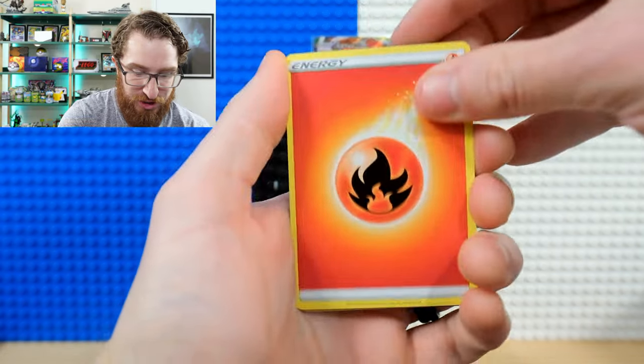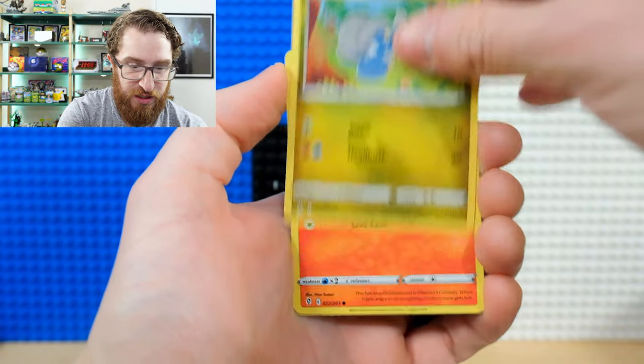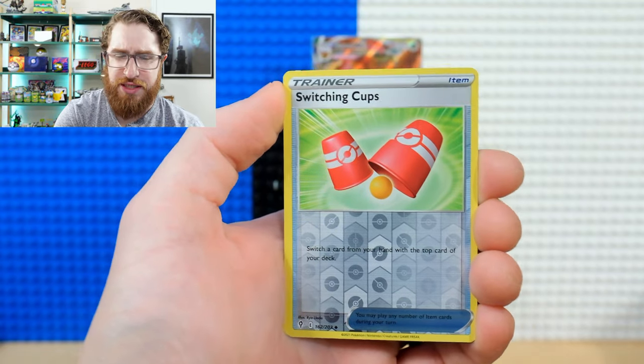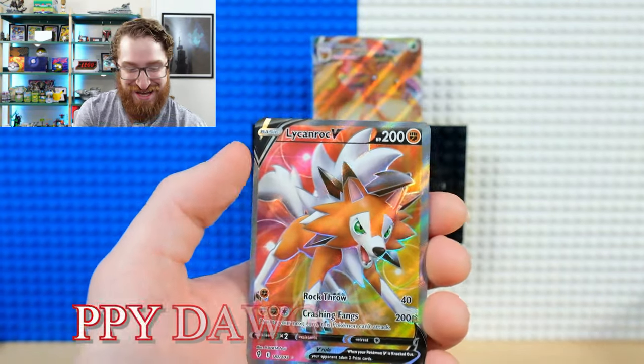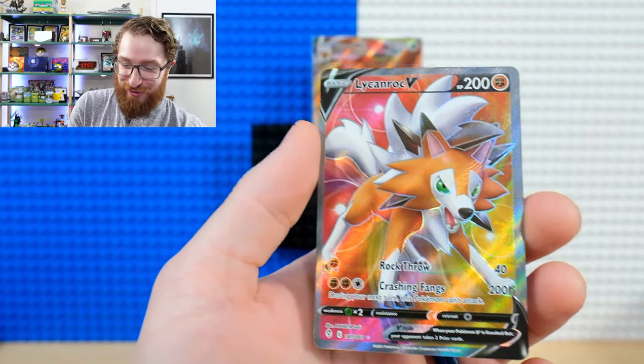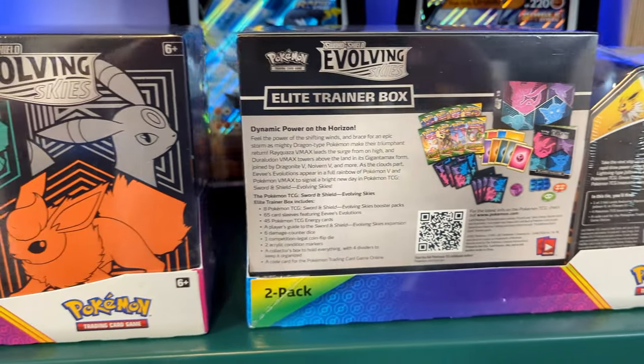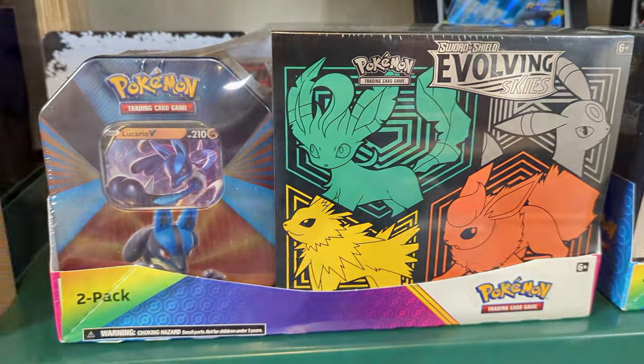Ginger energy — always feels good. We get Pikachu and some commons, then — speaking of puppy dogs — a Lycanroc V full art! And a rainbow full art in the same tin! Lycanroc and Rockruff are some of my all-time favorite Pokémon, so I'm very happy with that. Now let's get into this Elite Trainer Box.